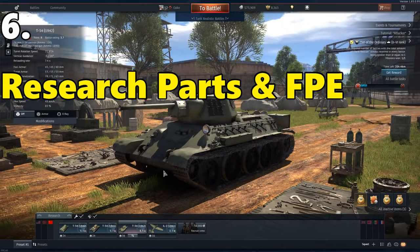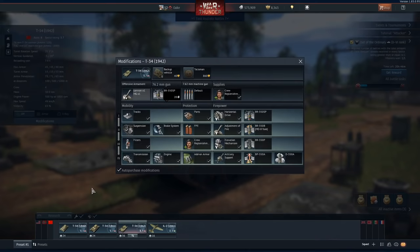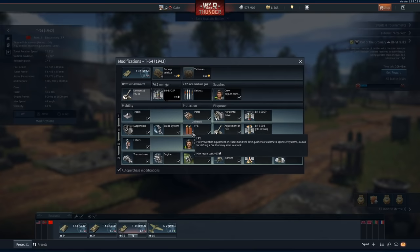When you get a new vehicle in War Thunder it comes pretty much stock and you have to gain experience to research modules and upgrades. What I found really useful to research first were the Parts. These effectively allow you to carry out repairs to your tank in the field. Without them, if you get a track blown off or your gun destroyed by a well-placed enemy shot — and enemy players will go for your guns first — you can't fix it. It's a really good idea to make the Parts the first module you research on any new vehicle.